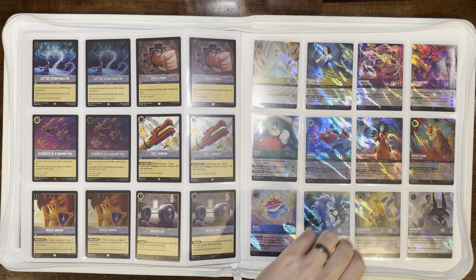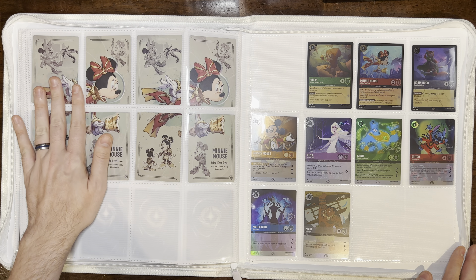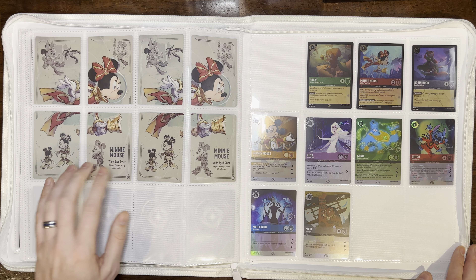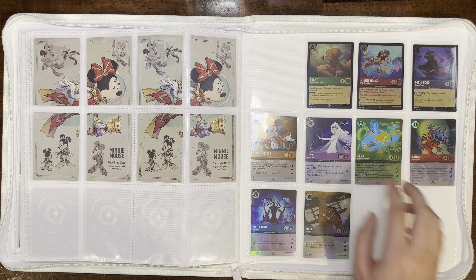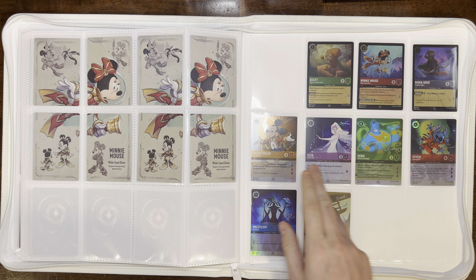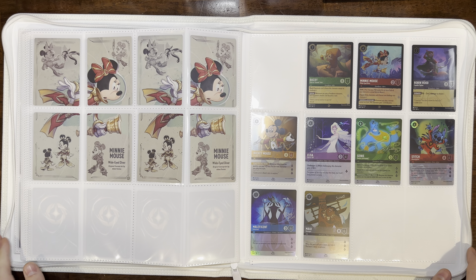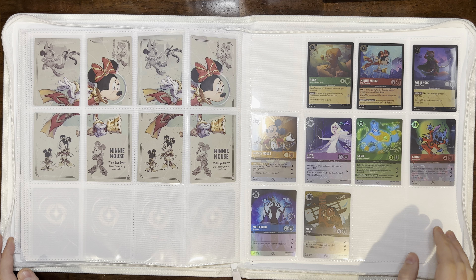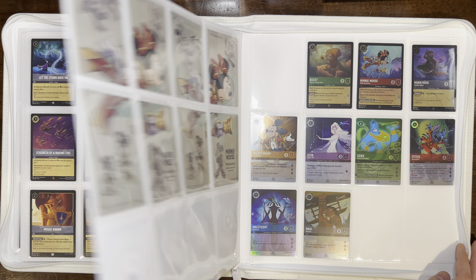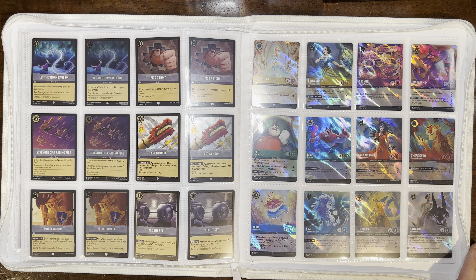We do have some extras though — you always end up with some extra things. The Minnie Mouse Wide-Eyed Diver pack-in art is shown here along with the code card you get with the pack. Then there are three of the play promos — I am missing one. And these are the promos from the Disney 100 box, so not officially part of the master set. They'll go in a separate promo binder, but since they came out post-Floodborn release they're in this binder for now until I have enough promos to make a dedicated Lorcana promo binder.